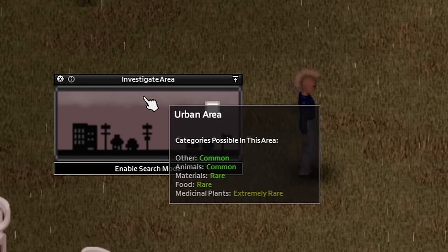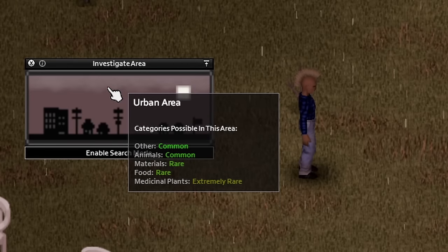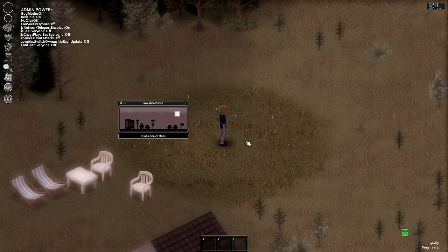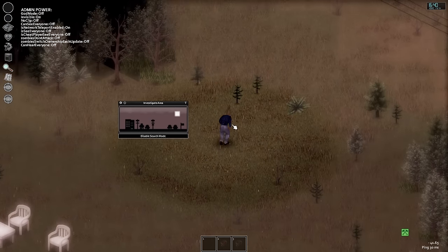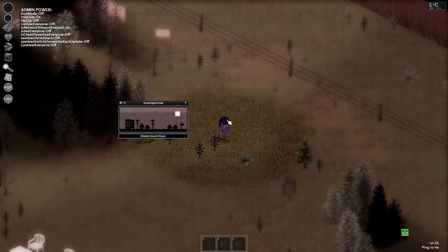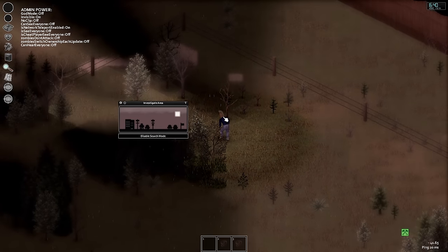If you hover over this box it will tell you which area type you are currently in. You want to keep track of this whilst foraging because it will tell you how common certain types of items are in the current zone. For example, foraging in an area of vegetation — which is pretty much any grassy area — has common loot rarity assigned to materials, animals, and food, whereas medicinal plants and other types of items are rare.